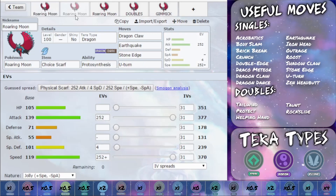Moving on to our second Roaring Moon set — a Choice Scarf set. As I said, with this speed you can increase up your speed and outspeed basically everything, or you can go for a Choice Band as well; they're interchangeable at this point. With Protosynthesis on a Sun Team, you will always have the increase in attack — if you have max attack, you'll have times 1.3 in attack, which on top of your already huge attack stat is going to be destructive. Move-wise, I've gone for Dragon Claw. I don't like getting confused or being stuck into a move, especially if there's a Fairy type around, so I prefer Dragon Claw. Earthquake again, Stone Edge which can hit Ice types for super effective damage, and U-Turn — that fast U-Turn is a really good staple to have on a team.